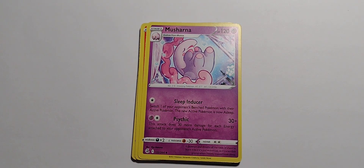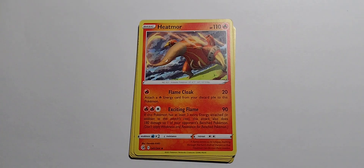Musharana — evolves from Moona. 120 hit points. Psychic type. Single colorless — Sleep Inducer: switch one of your opponent's benched Pokemon with their active Pokemon; the new active Pokemon is now asleep. One colorless — Psychic for 30 plus: this attack does 30 more damage for each energy attached to your opponent's active Pokemon. That one's pretty good.